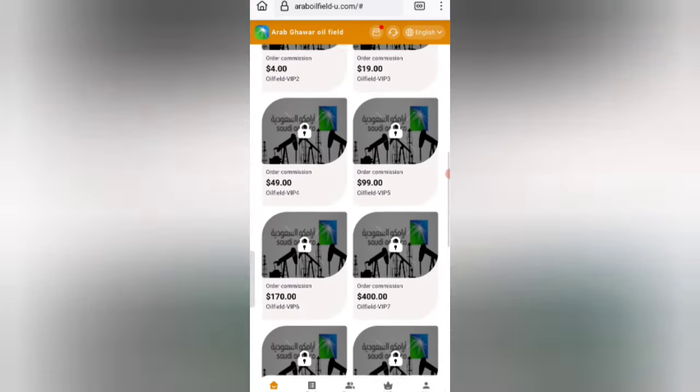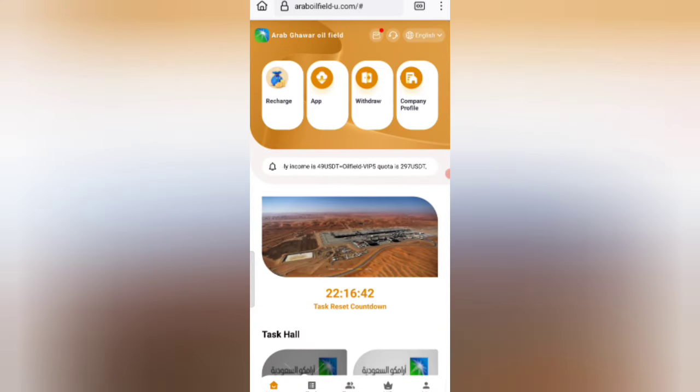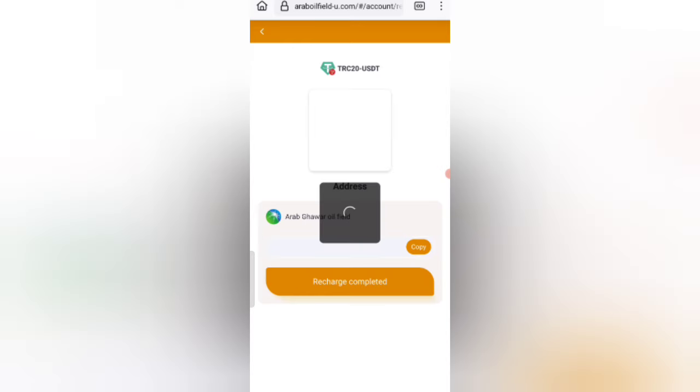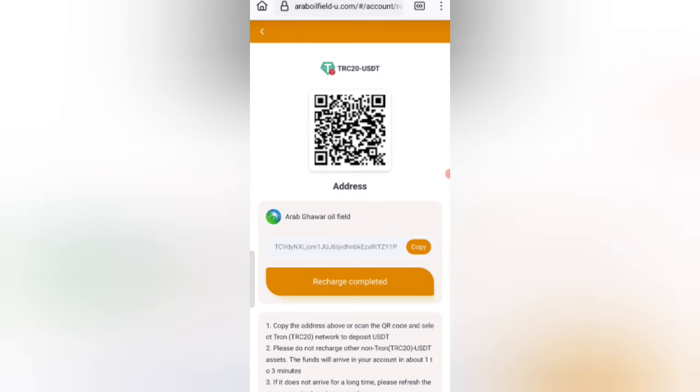Now click on the home button, then click on the recharge option. You can see four types of deposit methods: first TRC20 USDT, second TRX, third BEP20 USDT, and fourth BNB. Select the TRC20 USDT option and you can see your deposit address. Copy your address then open your wallet.